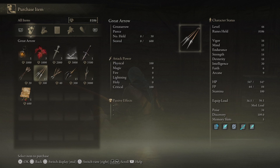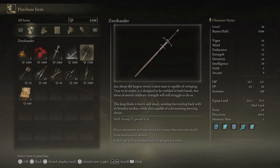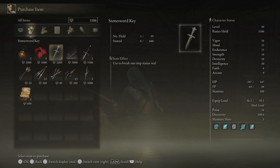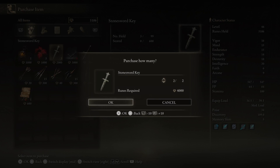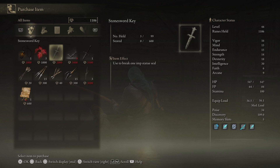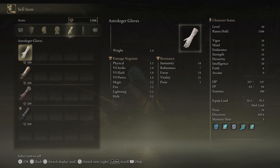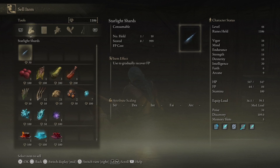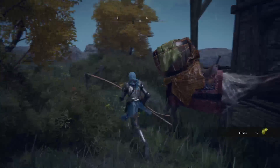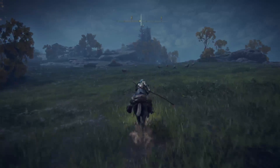Let's see what these houses are — there's a site of lost grace here and there's a merchant inside. Well, there's been an age since I've seen a customer — how can I help here at the end of the earth? He's got a lantern, a lost ashes of war, and this way hander too — that's a real important weapon for a lot of people, that's a classic. I think I'll buy this lost ashes of war. I actually don't have enough souls to buy the next one, and I don't think I have anything of value to sell.